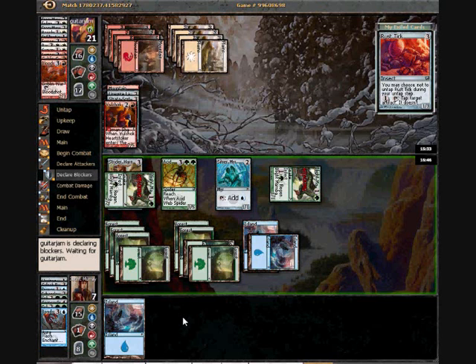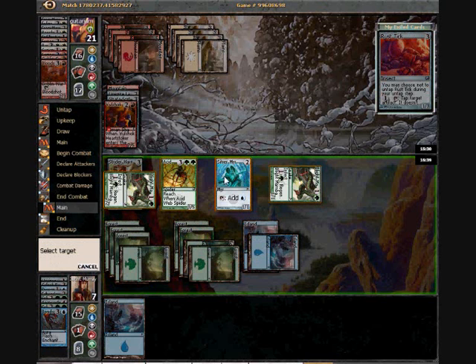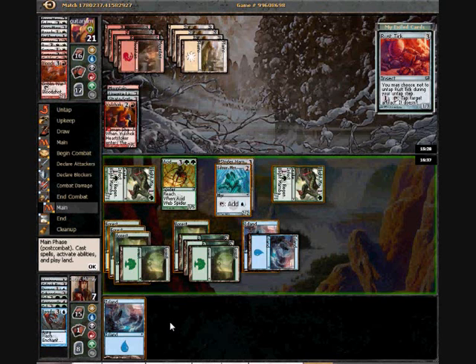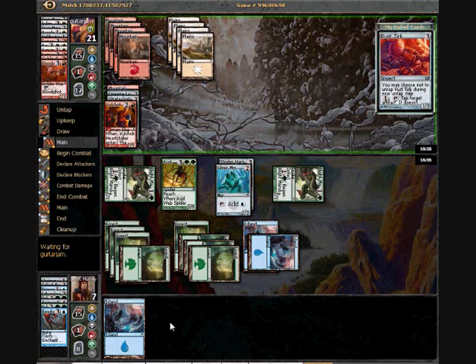He's not blocking at all. Since I've got plenty of mana lying around, I'm going to move the Strata Harness to Silver Mirror — gives me an extra point of toughness to play around with. I'm not really sure what he's aiming for. I guess if he played Panic Spellbomb on my Acid Web Spider and then topdeck an off-color Flight Spellbomb, that would have worked.